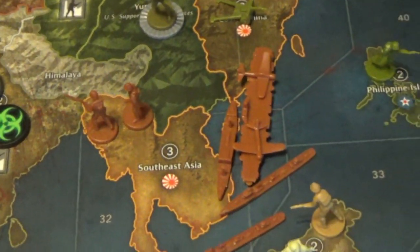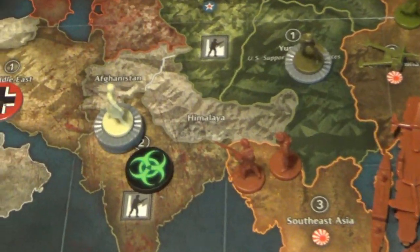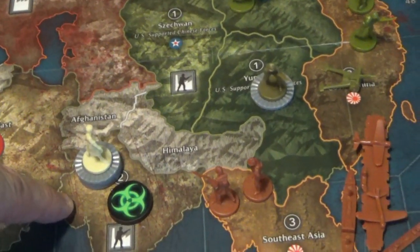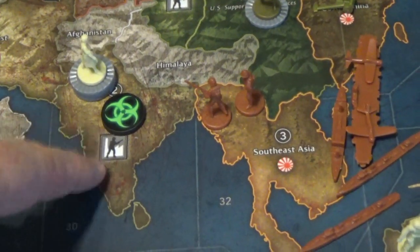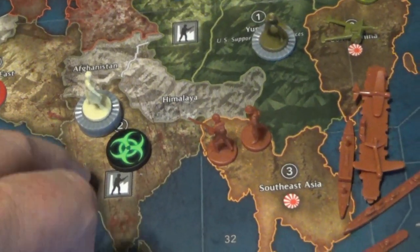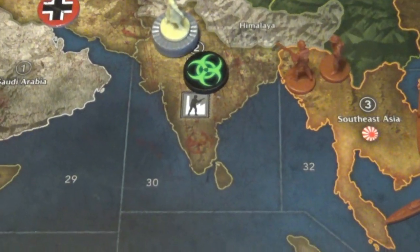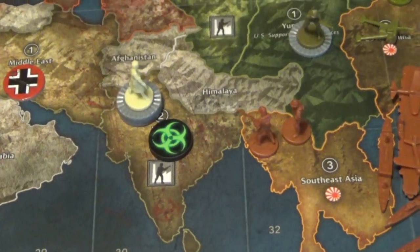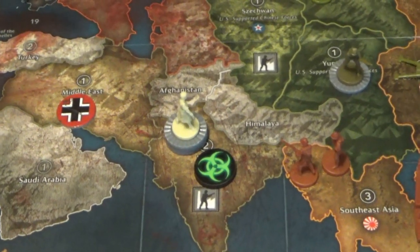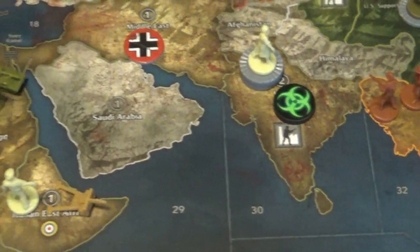They had a card that allowed them to move half the zombies from one territory to another — there were three zombies, so they moved two. You can see India is in bad shape because the Germans blitzed a couple of tanks through, killed some guys. At the start of the British turn, two zombies in India killed the British fighter during the zombie bite phase. Normally zombies can't take out planes during a battle, but they can in the zombie phase — so that's pretty bad.